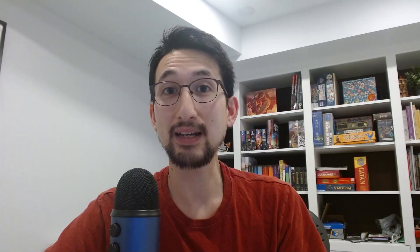To make it more complex, you could have two enemies that deal the same average damage but with very different distributions. For example, one enemy deals 3d8 — that's 13.5 average damage — and another deals 1d8+9, also 13.5 average. But the distribution of the damage is significantly different.